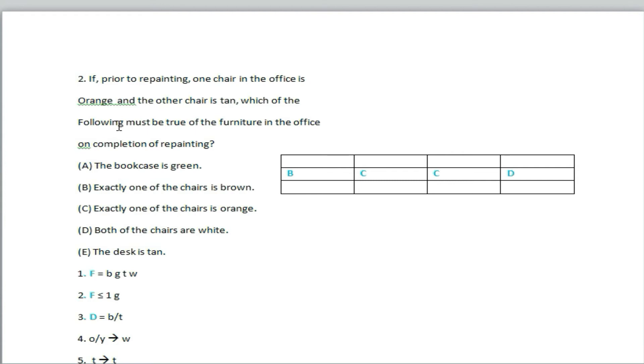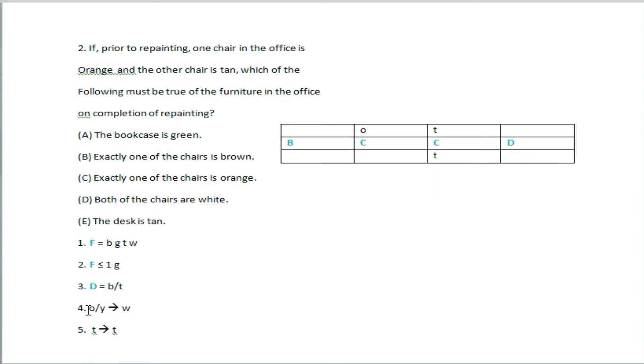Setting up the condition: one chair is tan, so it stays tan after repainting. The other chair is orange, so it must become white. If you have orange, you get white. The desk must be either brown or tan. Checking the options with these conditions.